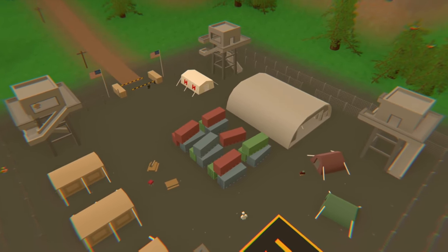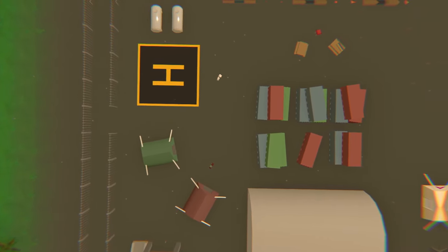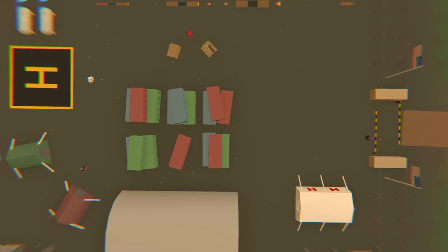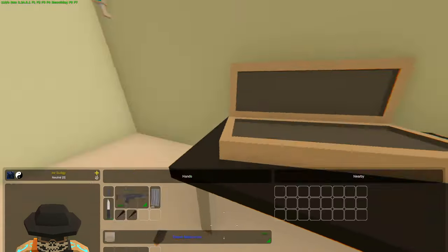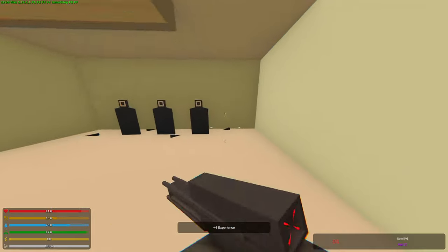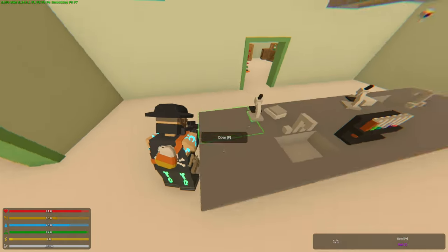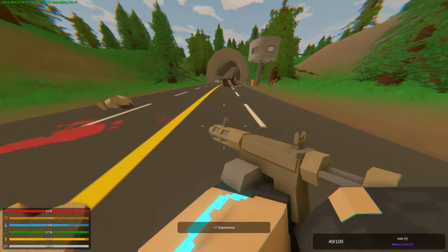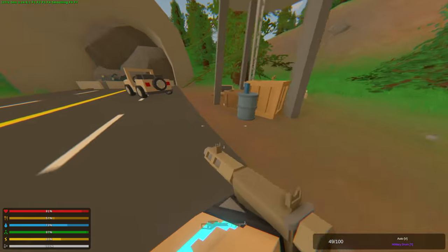Another military base worth visiting is Paradise Point — smaller than Olympia but with construction, medical spawns, oil tanks, and a few high-tier spawn nodes. Then there's Scorpion 7, which in my opinion is one of the best locations when you're just starting on a server. It has Shadowstalker spawns, Viper spawns, and military spawns at the entrance where you can find Heartbreakers, Sabers, Peacemakers, and Avengers. There's also a close military checkpoint with high-tier nodes inside the rubble and on the gun racks.